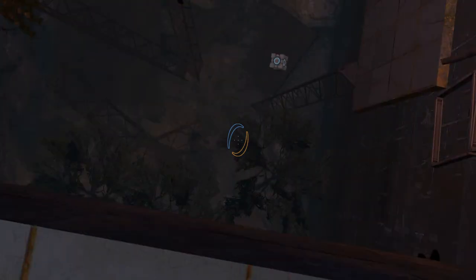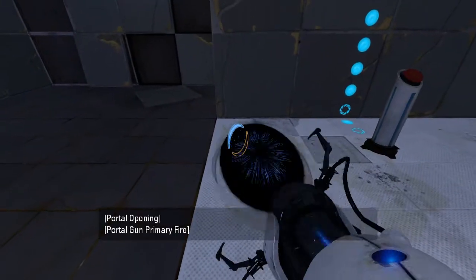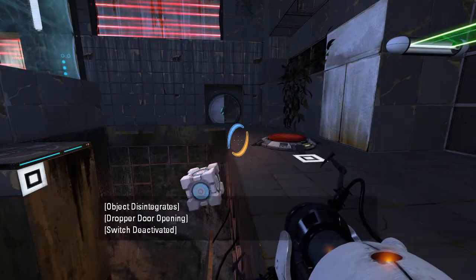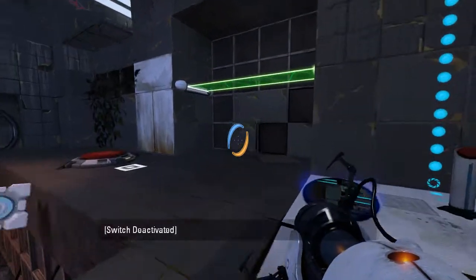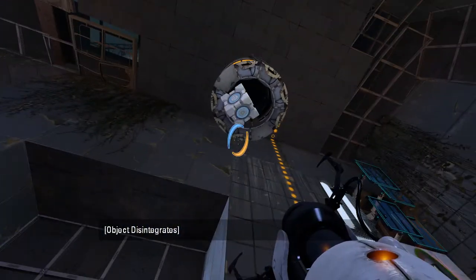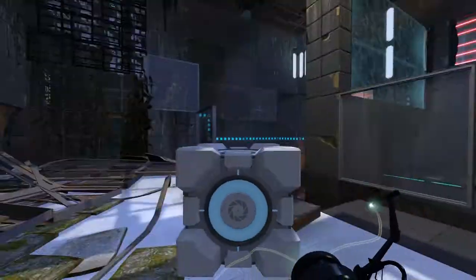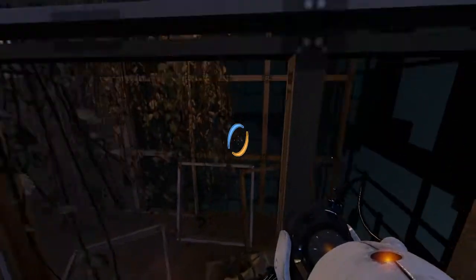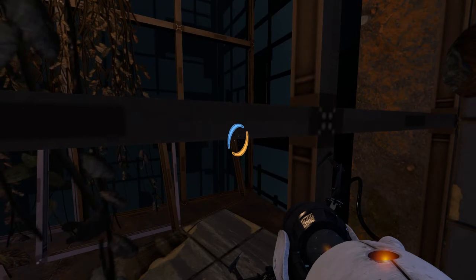I'm pretty sure I would die if I went down there. But it's not that long of a fall. Portal funneling is strong. What was the map where the portal funneling would actually break the dropper? Look at this — don't you just want to crawl out through here? Cube totally can. Goodbye cube! Yeah, that cube's gone.